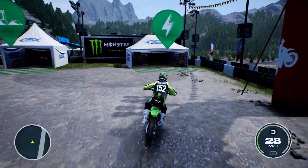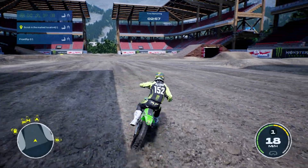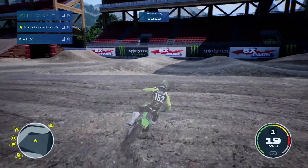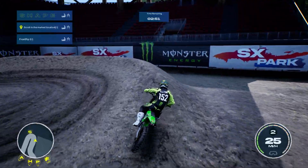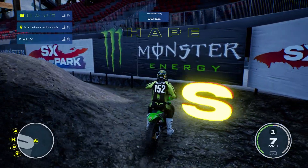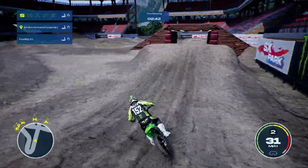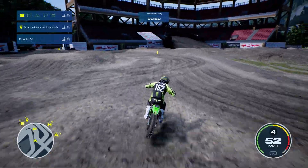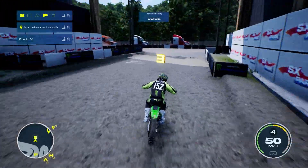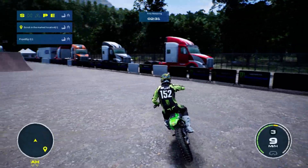This looks like training and some other stuff over here. We'll go ahead and do a workout session. It looks pretty similar to what we had in Supercross 5, where we have to go find these different letters and stuff like that. So we're going to go find the S first. We got the S in shape thus far. I don't think we have to do these in order like the last game, so we're just going to go get the P, then go over here and get the E.